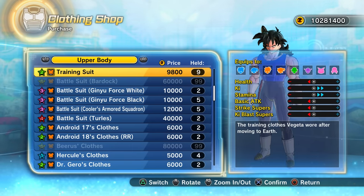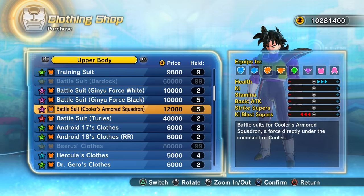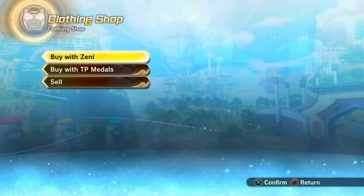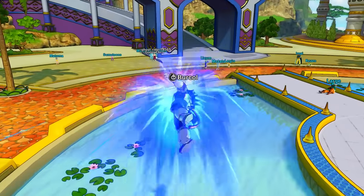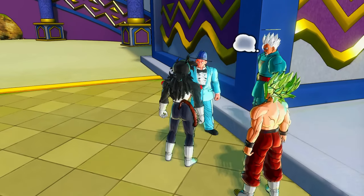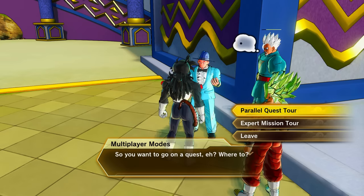For this video I'm going to be mixing the Beerus top with the DBZ Bardock top. You get them from the clothing shop in Conton City. You do need to progress through the story mode, so if it's not available for you, just continue the normal story mode. We're going to be using a super mixed capsule Z as the mixing item.